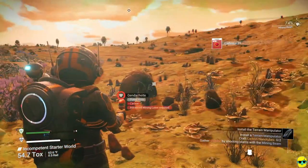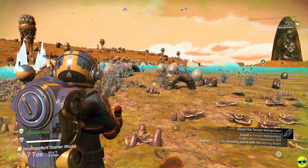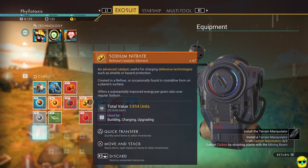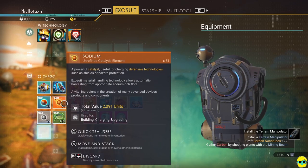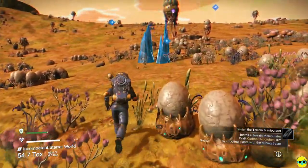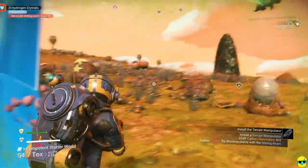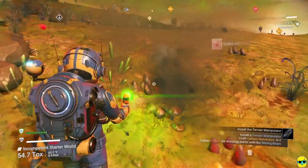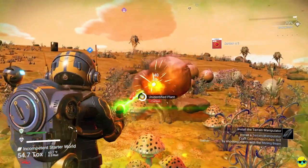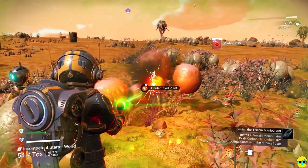To make carbon nanotubes we just need carbon — these egg-shaped things give us carbon, so let's blast these apart. Anything at all that wants to give us carbon, we'll take. Our toxic protection is an issue, but remember we could use our sodium nitrate to recharge it — just drop it on our hazard protection. These big dihydrogen crystals we cannot get until we have the advanced mining laser. What I like to do instead of spending resources to recharge is just run back to the ship.